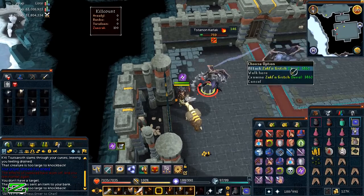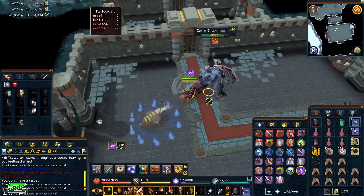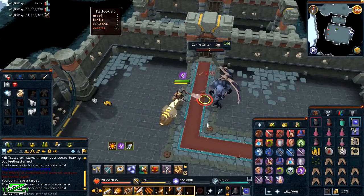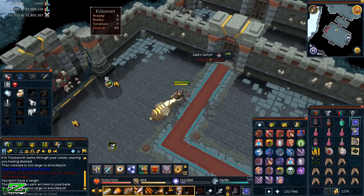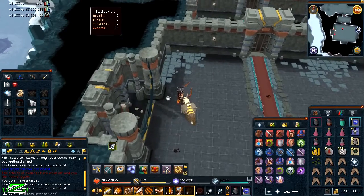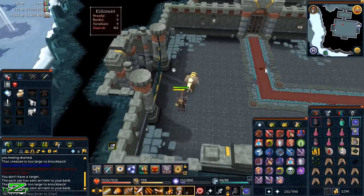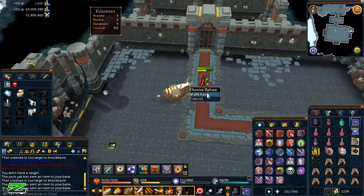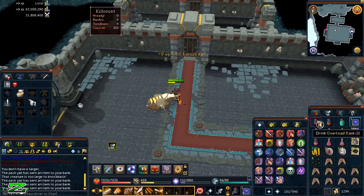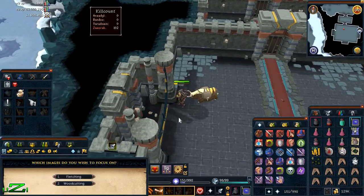After dealing with the minions I'm going to quickly pick up all the loot and try to open this effigy to see if my skills are high enough. Here are my skills — let's see. I can open all but one of the effigy tiers, so that's not bad overall.